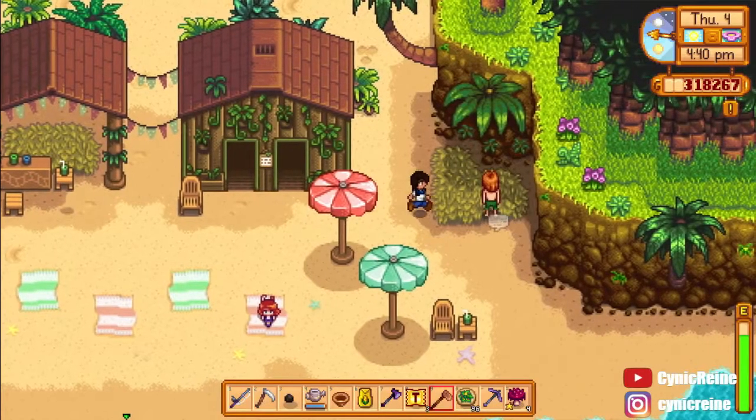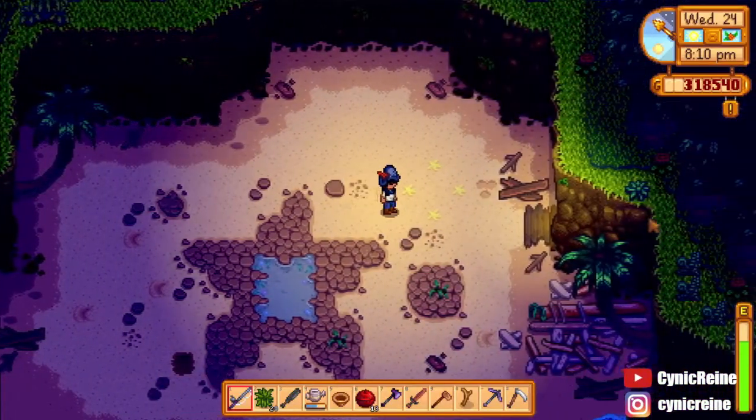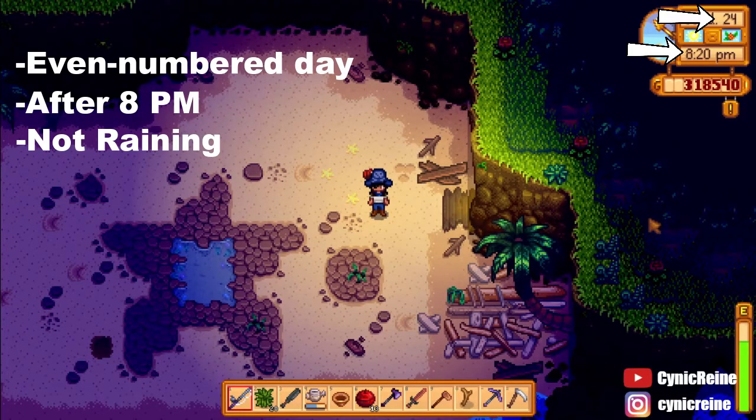On some nights, though, this cove will have visitors. Elliot alludes to this whenever he is visiting the resort. You can find the Pirates on any even-numbered day after 8 p.m., as long as it's not raining.